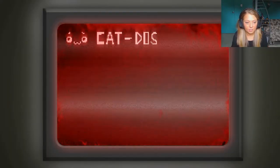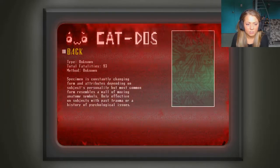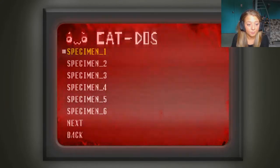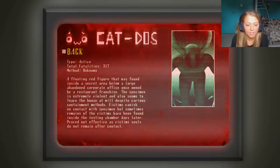Maybe we can get a hint at what's next. We know all these guys — those guys are old news. We're on to the more popular people now. Do we know a Specimen 7? Yes, we did Specimen 7. I believe Specimen 8. And then I know we did this one. So 10 — who are you? Okay, that was Specimen 10 we just did. And then one more? We have only one more left that we haven't seen? We definitely haven't seen that dude. He's a floating red figure that was found inside a secret area below a large abandoned corporate office that was once owned by a restaurant franchise. The Specimen is extremely violent and also seems to leave the house at will despite various containment methods. Victims vanish on contact with the Specimen, but sometimes remains have been found inside the testing chamber days later. Souls do not remain after contact. That doesn't really give me any hints of how to fight it, so thanks for nothing.